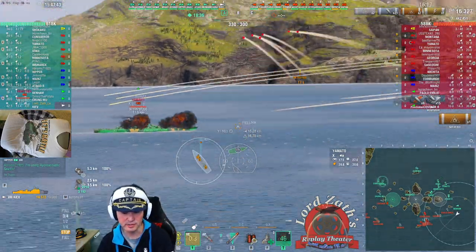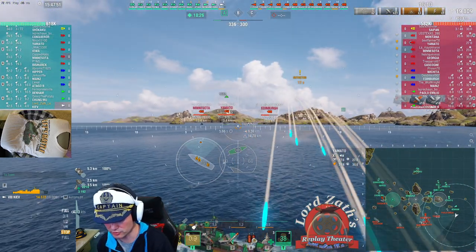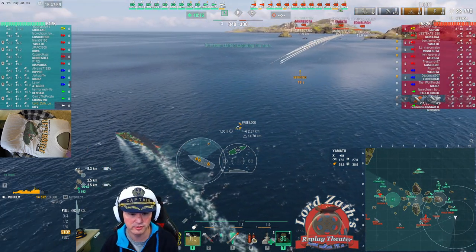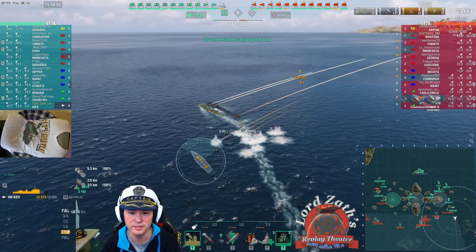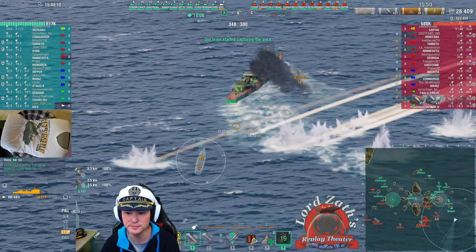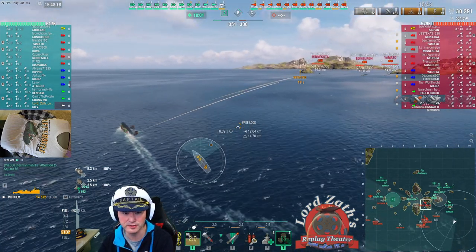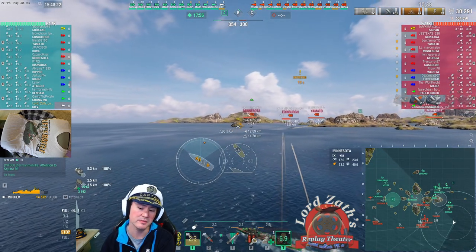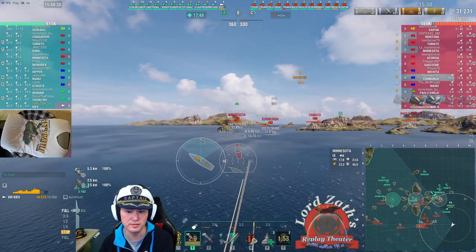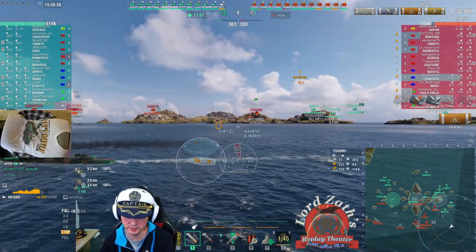You also have the ability to break the camera free entirely. To do that, hit Ctrl+Shift+Backspace and then the C key. Once you've done that, you've completely broken free of the ship you were following. You can use the mouse to move around, scroll wheel up to zoom in, scroll wheel down to zoom out, and use the up, down, left, and right arrow keys to move around.